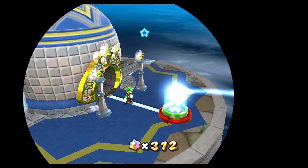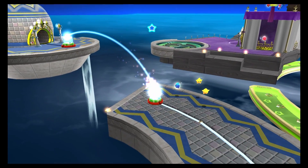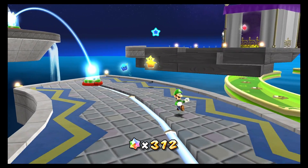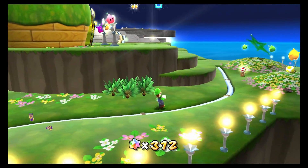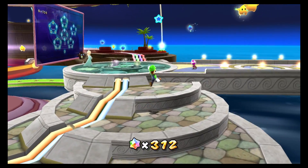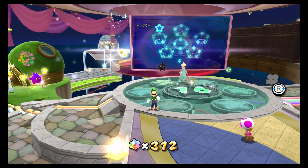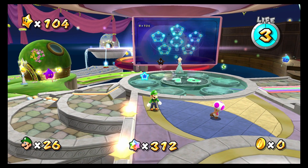I'm just kind of curious — I'm going to run out of here and check. Does this trigger the Luigi letter automatically? Or how does this work? I don't know. Yeah, it doesn't look like we got a letter. But that's okay. We should be able to keep going with the purple comets, which we will do on the next episode.